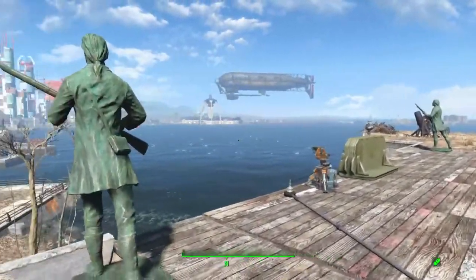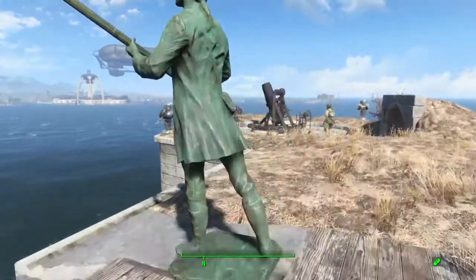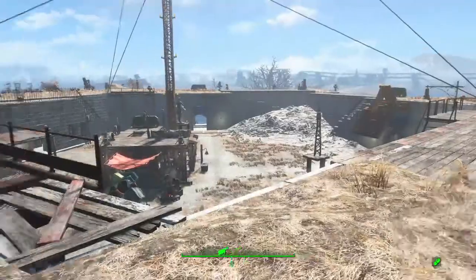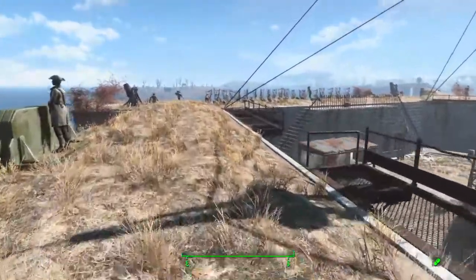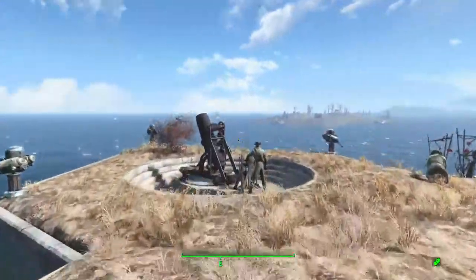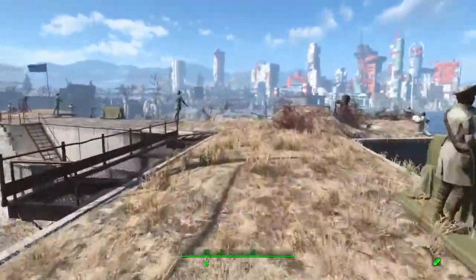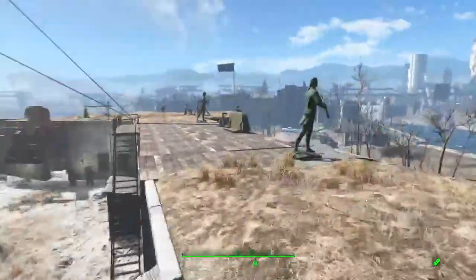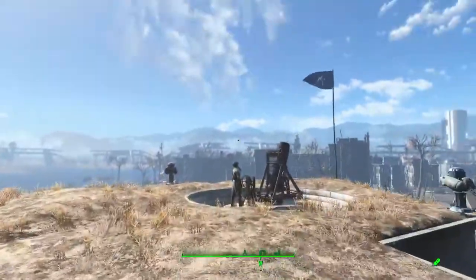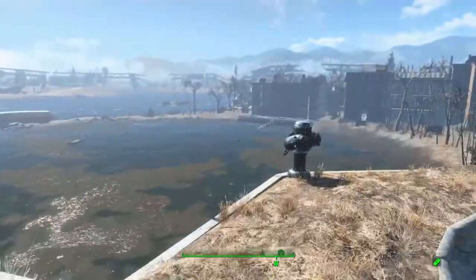Got some Minuteman statues up here. More turrets, more guard towers, more artillery. So this is the top of the wall. I've actually been to a fort very similar to this — I live in the south and there's a fort called Fort Macon. This castle reminds me a lot of Fort Macon. It's very cool. There's a Minuteman flag flying. And it really is just like this — with no guardrails around the top or anything. You can just fall right off.